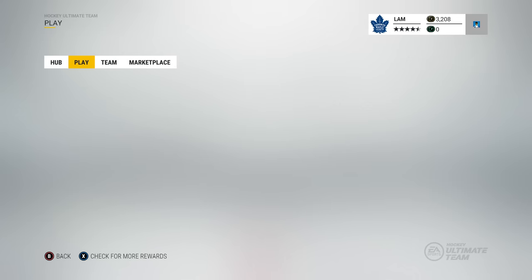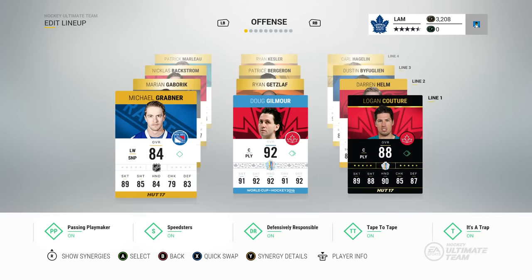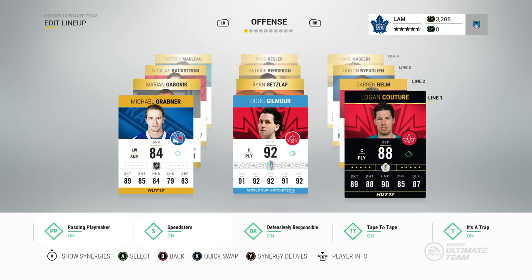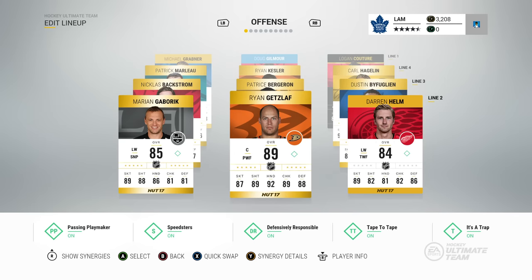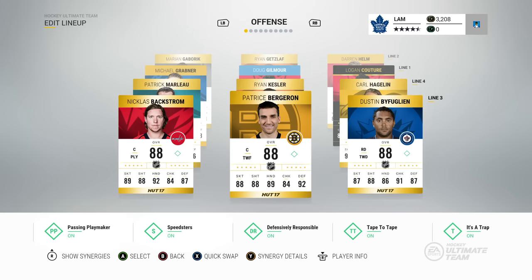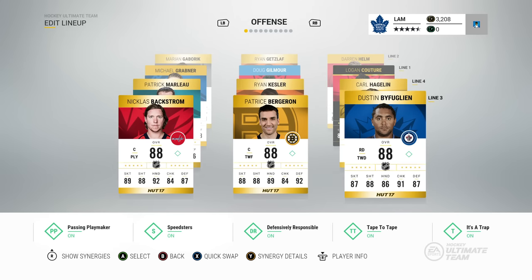Here is the team, and as you can already see there are a lot of new faces added in, maybe some players that will surprise you. I'll go through all the lineups first before talking about individual players and some of the strengths of each lineup. On my first line I've got Michael Grabner, Doug Gilmour, and Team of the Week Couture. On the second I've got Darren Helm, Ryan Getzlaf, and Marian Gaborik. On the third I've got Nicholas Backstrom, Patrice Bergeron, and Dustin Byfuglien on the right wing — he's an absolute beast.